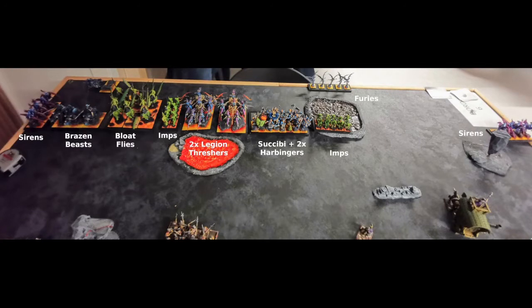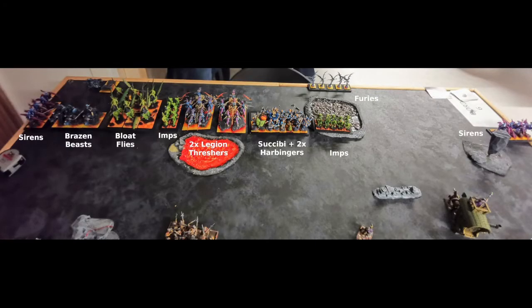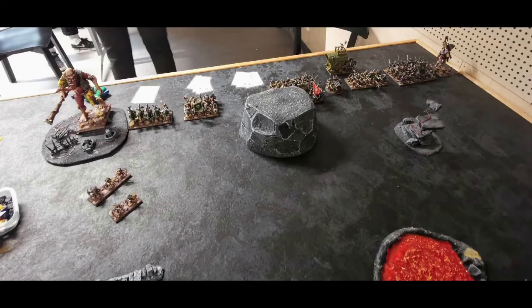Here we can see how he deployed: some Sirens, some Brass Beasts, the Blood Flies, the Imps, two Legion Threshers, Succubi with the two Harbingers, some more Imps, some Furies behind them, and more Sirens out on the flank. I dropped my army to counter him — the scouts are not deployed yet, they went up on the hill. Also worth mentioning: the objectives — you can see one marker next to the Giant Repeater Giant far on my left flank, and I dropped my marker straight up in the back corner of my left flank. So that's where the action is going to be for the secondary objective.